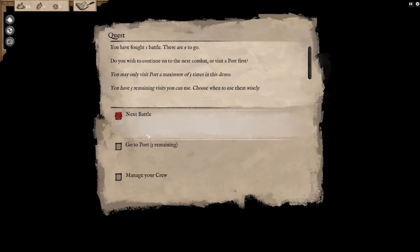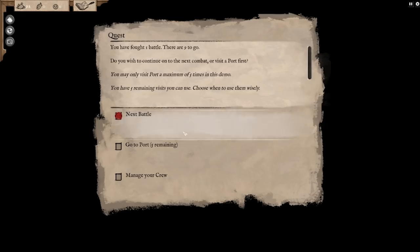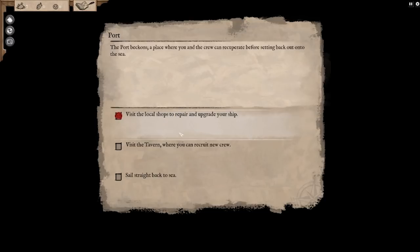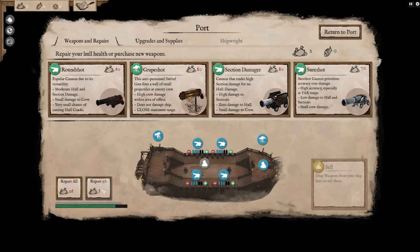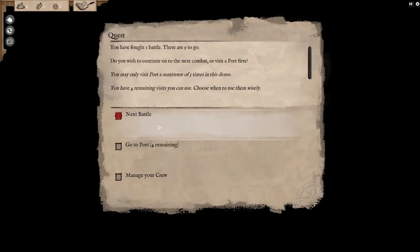We fought one battle, there are nine to go, and we can only visit the port five times in the demo. That really blows. Let me go to port first and foremost because I really want to get some more guys — get a gunner. We can repair like 5% of it, that's fine. Let's sail back straight to sea.